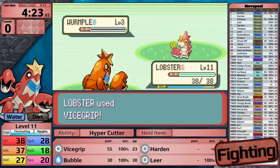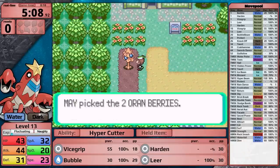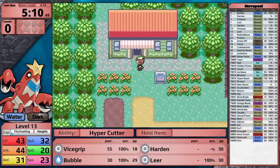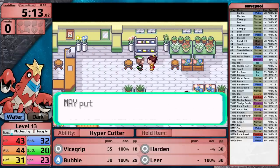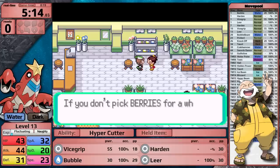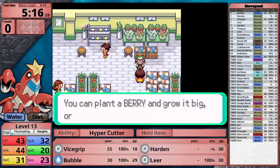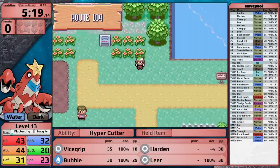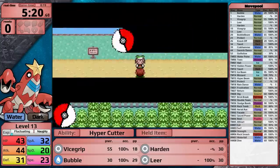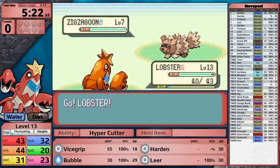Because Crawdaunt is weak to Fighting, Bug, Grass, and Electric types, it's actually going to have a pretty good time with Hoenn. There are no major trainers that have prominent Bug types or Grass types, and the Fighting and Electric Gyms come early on in the playthrough. I do think Watson could be very problematic, but luckily Water type moves deal neutral damage to Electric types, so I'm not anticipating too many problems there.